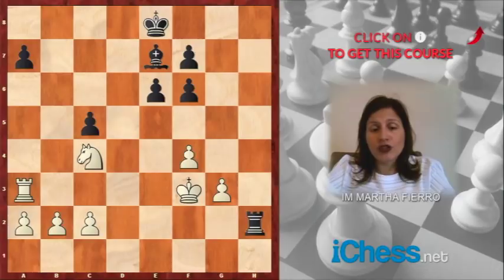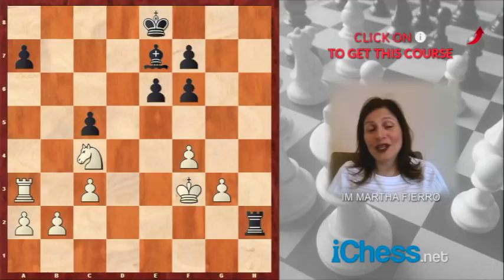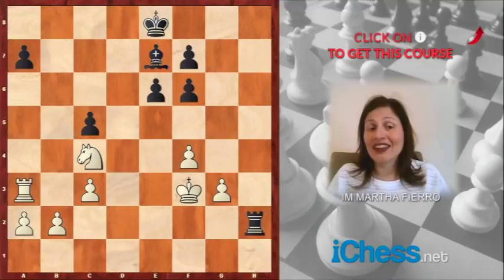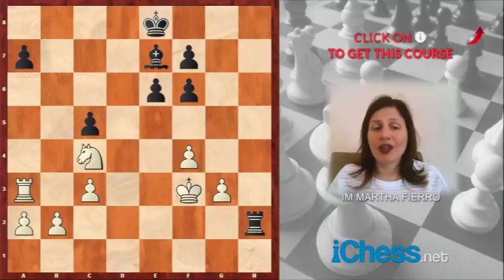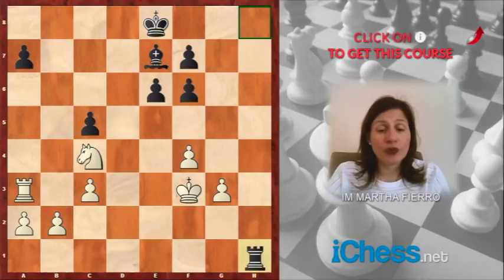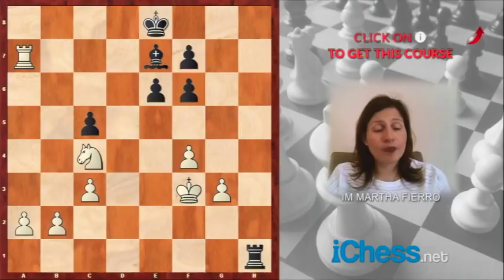King f3, rook h2 — black is attacking c2 — and then simply c3. Now black is in the second rank, which is supposed to be the best rank for a rook in an open file, but he cannot attack anything. The bishop on e7 is not doing anything. So after this move, black practically resigned, because after rook takes a7 there's no move. You just take on a7, and then the a2 pawn will be marching all the way, non-stop, with support of the knight on c4 and the rook.